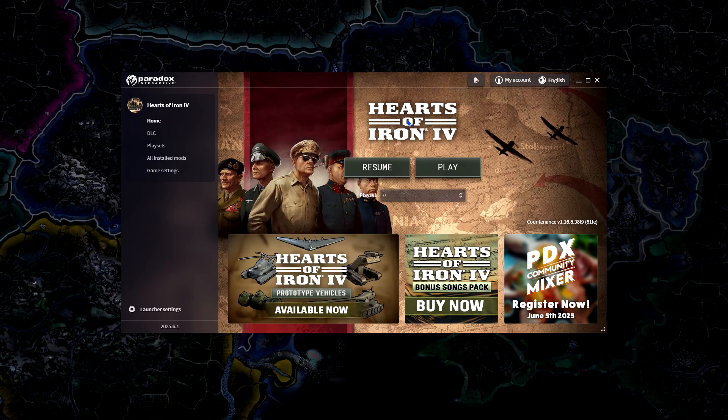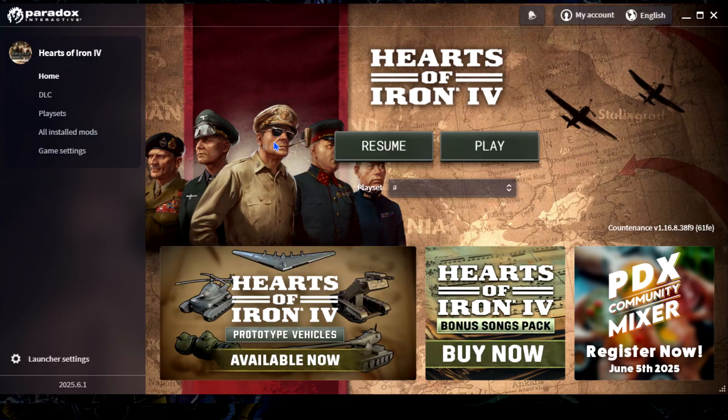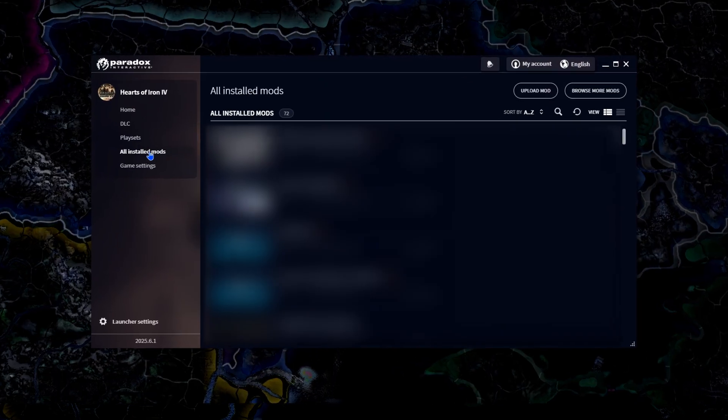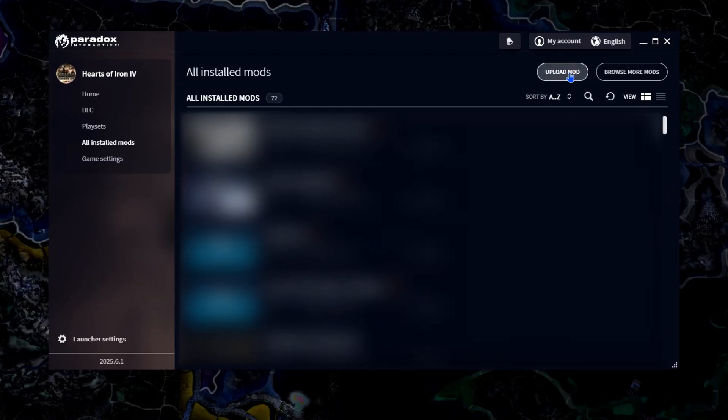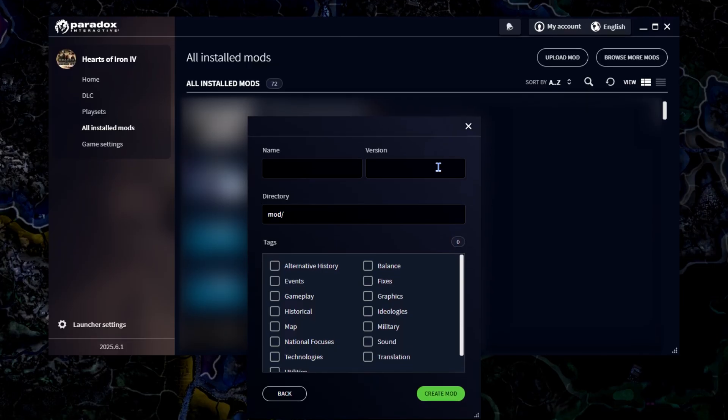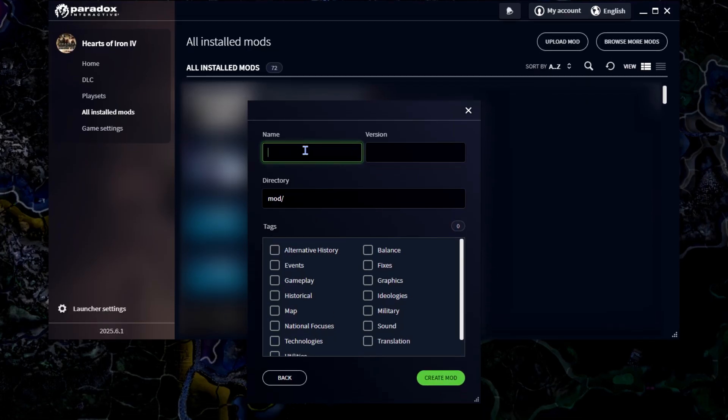When you load in, you should be met with something similar to this, unless they changed it, in which case it'll look a little different. What you want to do is go to 'All Installed Mods', then go to 'Upload Mod'. Here you will be met with either being able to select a mod — which I'll get into in a bit — but for now we'll want to create a mod.